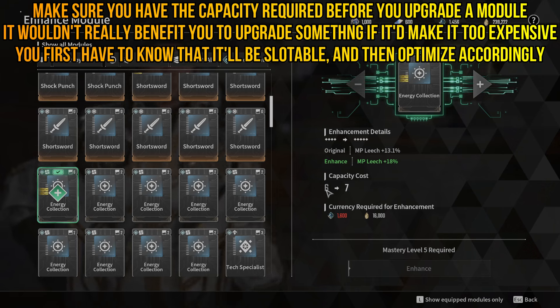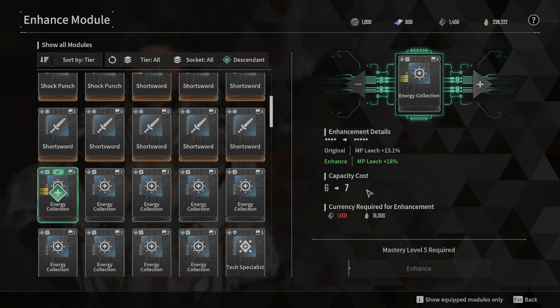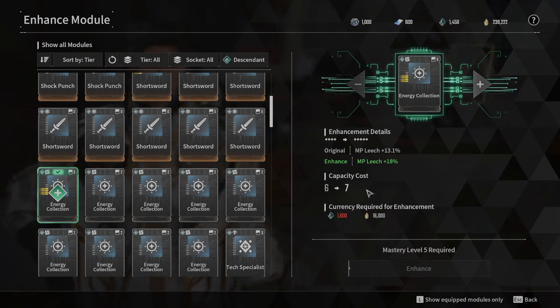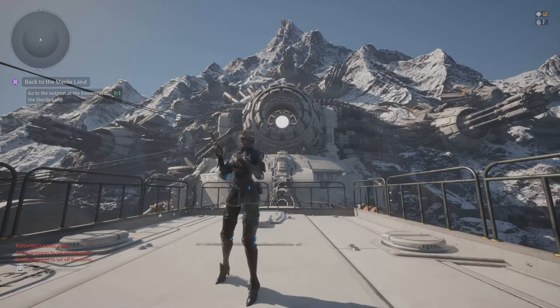So before you hit that enhance button — if you have all the requirements covered like the cost and mastery level — pay attention to the capacity cost and see what it does for you. It's very possible that you will increase the capacity cost of one of your modules and instead of making your character stronger, you will actually have to take it off entirely because it won't fit in your build. It's sometimes good to make a trade between optimizing the effectiveness of the specific module and just keeping the module at a level that will serve your purposes.